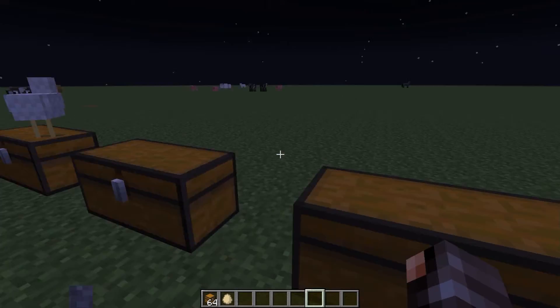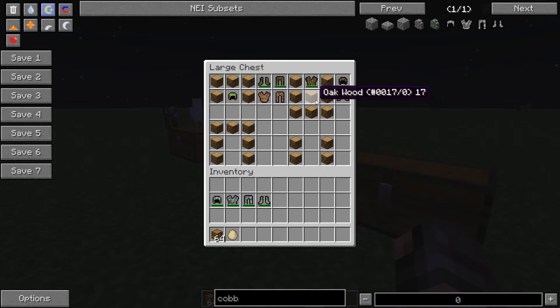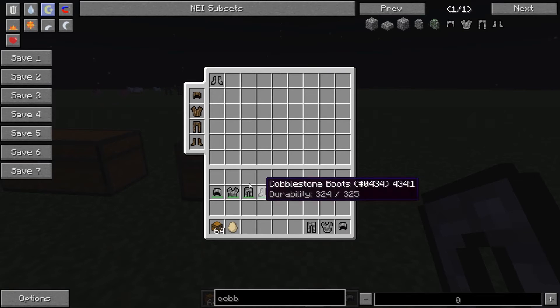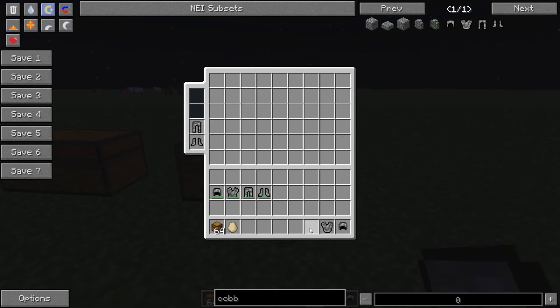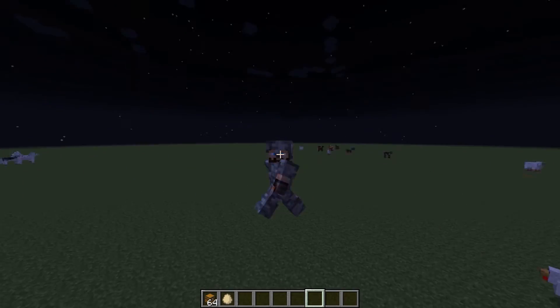Finally, we have the cobblestone armour. This is crafted the exact same way, except it has more durability: 275 on the helmet, 400 on the body, 375 on the leggings, and 325 on the boots. And this just looks like cobblestone armour.